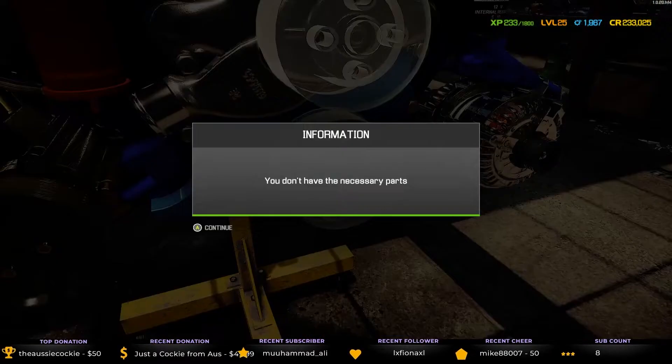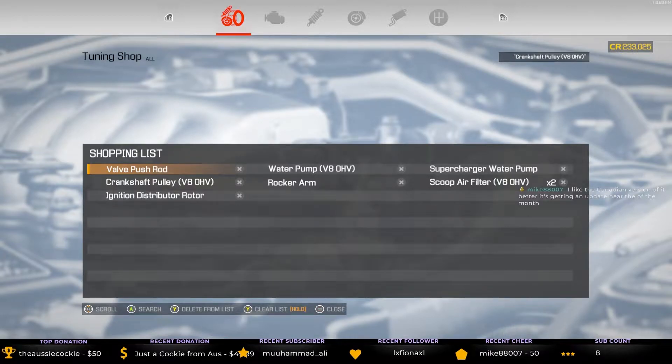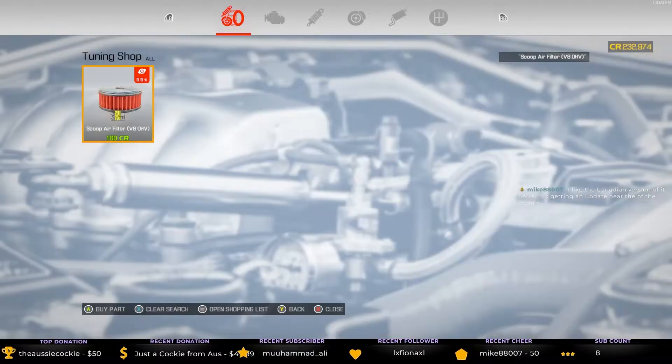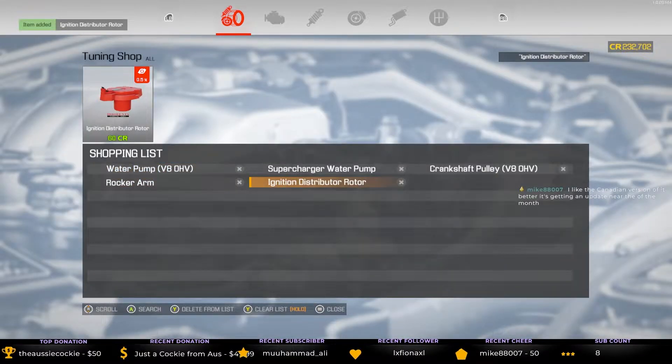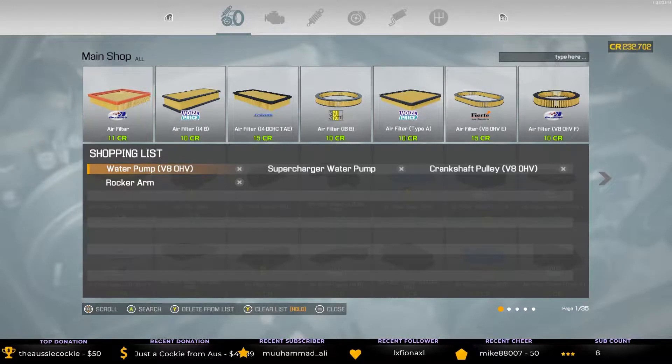Did I buy these yet? No. Valve push rod — I did get that. Rocker arms — didn't think I'd be able to get those here. Two of those, I believe — yep, two of those, and definitely that. Yeah, I haven't tried it yet, but if it's a copy I might. I've looked at it, it's still there. I'll get through the other one first — there would have been a lot of updates since I last played that one. Water pump.